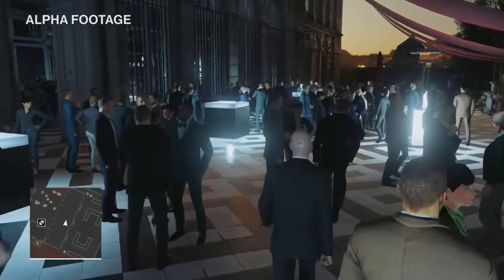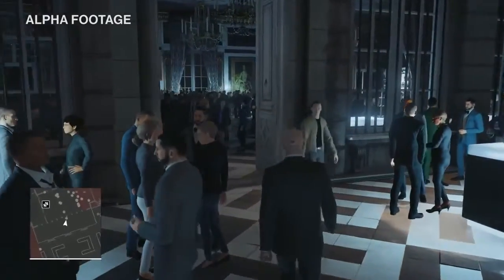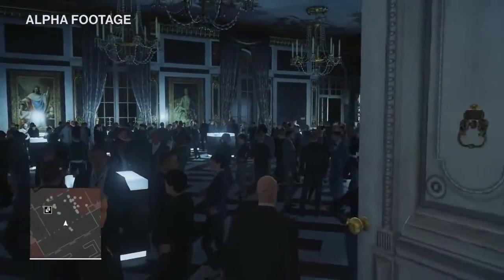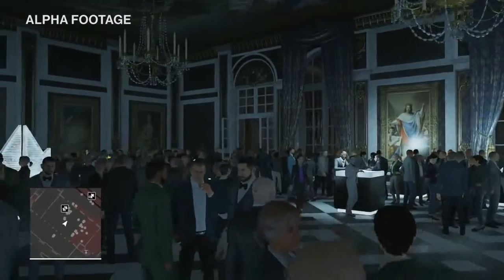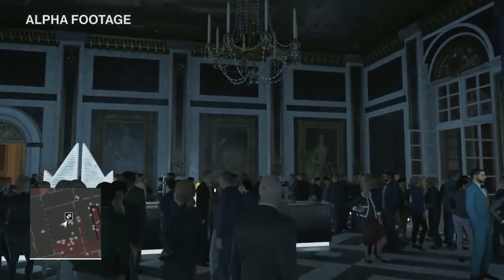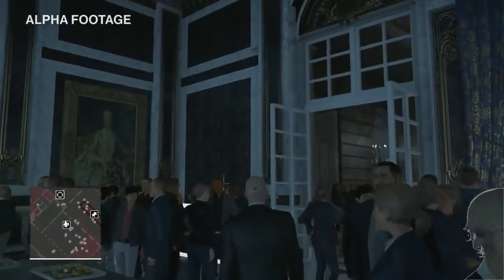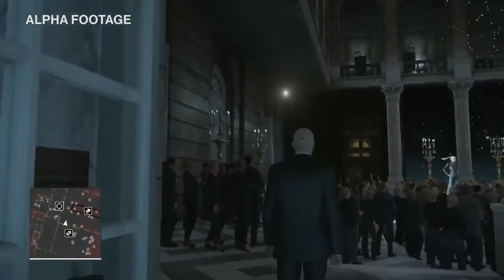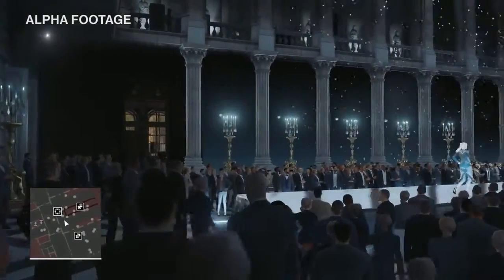We've got the crowd system back for Hitman. On top of the crowd, we have over 300 fully simulated NPCs populating the entire level, all active at the same time — meaning anything you do on one side of the level will have an impact on the other. You can trigger a fire alarm and that will alert the entire building. In the last Hitman game we had around 40 or 50 NPCs in the most densely populated areas, so this is a massive increase. Any of those 300 characters are potential targets in Contracts mode, which is also back from Absolution.